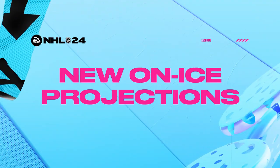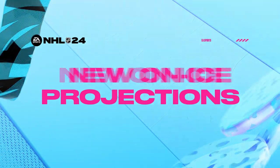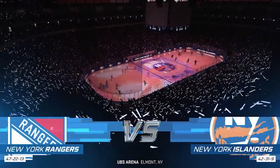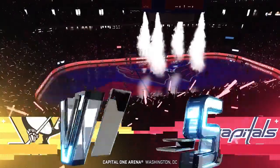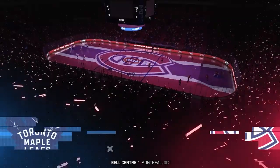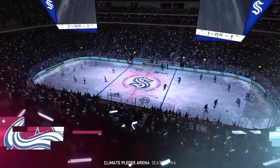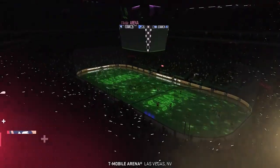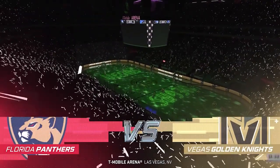My favorite presentation feature in NHL 23 was the on-ice projections, so I asked Pritchett whether we'd be getting new unique ones for different teams in NHL 24. They reached out to teams that didn't have an authentic on-ice projection, so Washington and Montreal are now properly represented. The Seattle Kraken projection looks absolutely sick inside the game, plus others as well. Definitely an effort was made to get away from generic on-ice projections and get as authentic as possible.